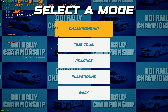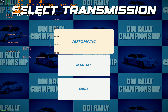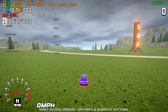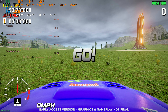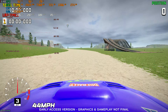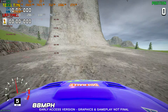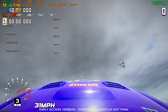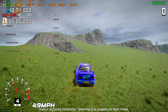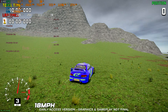DDI Rally Championship — you've got Championship, Time Trial, Practice, and this Playground mode. Let me select a vehicle, automatic transmission, and start Playground. Three, two, one, go. So you just got a free playground area — let's get up this thing and go off some jumps.